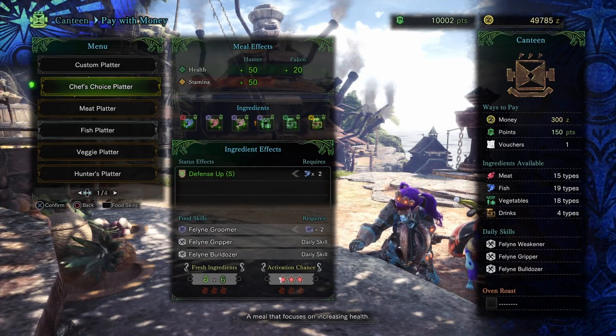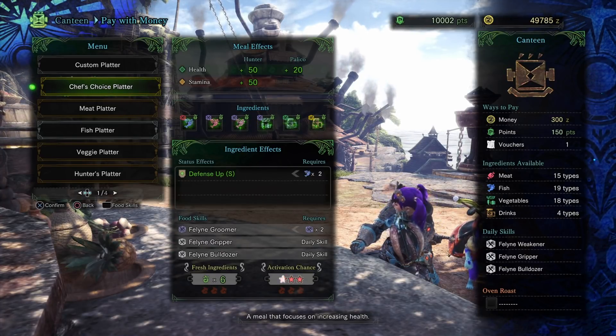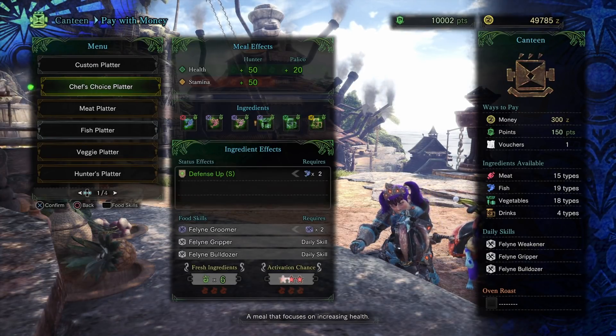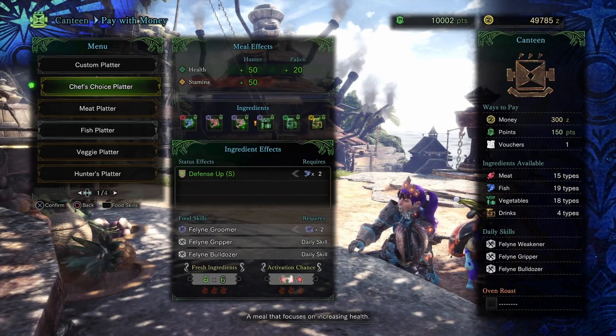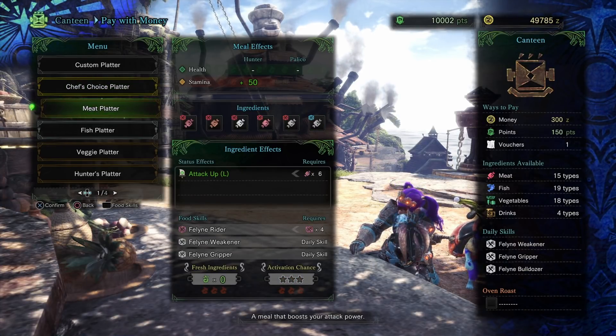The canteen menu gives us several options. For custom platters, we'll get to making our own meal in a moment. Starting with the Chef's Choice platter — one of the pre-made options — it takes all of the fresh ingredients you have and throws them into one pot. Fresh ingredients are always randomly generated, so there's a chance you won't get what you want. Each fresh ingredient gives you half a star of activation chance, so with six fresh ingredients you get three stars. You also have a health cap of plus 50, so six fresh ingredients gives you plus 50 health.